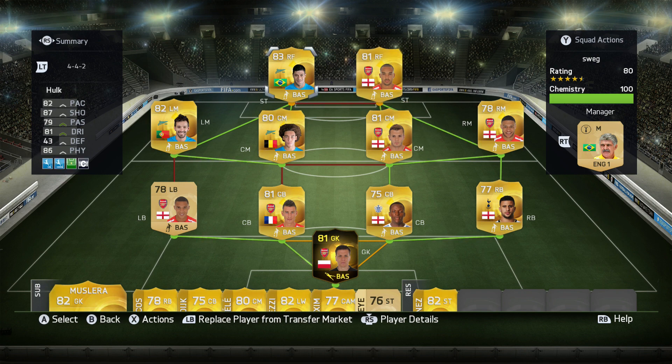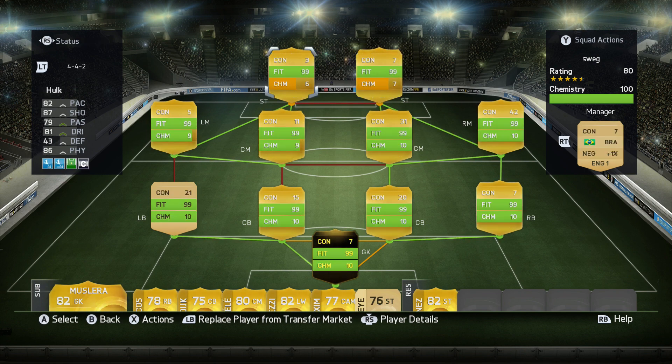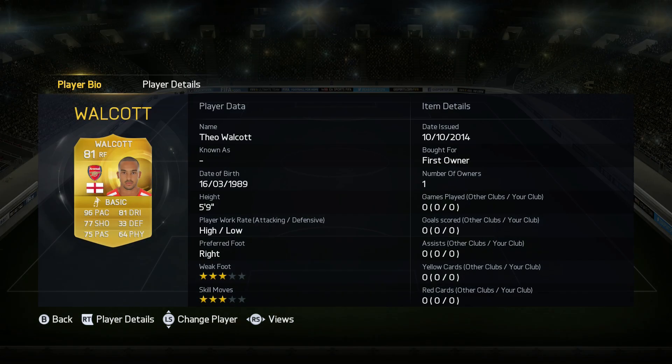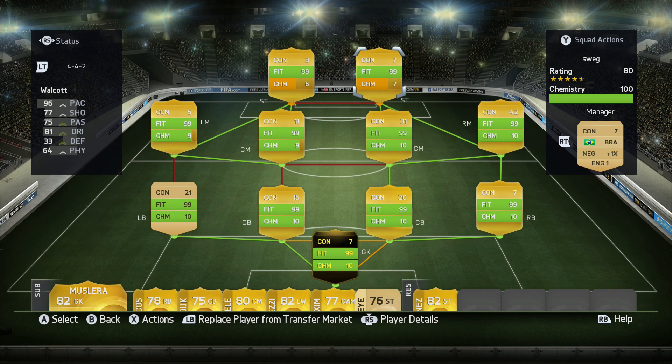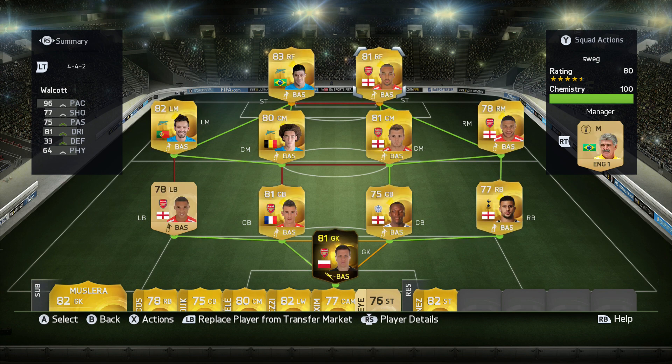I went for Walcott for pace, and Hulk because he's got decent pace, good shooting and strength. As you can see, Hulk's on six chem, Walcott's on seven chem. Walcott is the first owner place so he gets the extra loyalty point, whereas Hulk hasn't played more than ten games as a first owner, so he doesn't get that point.